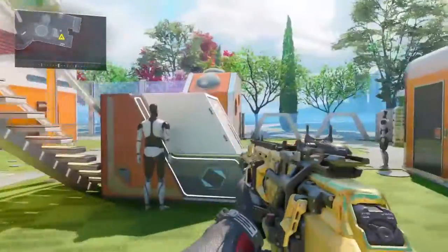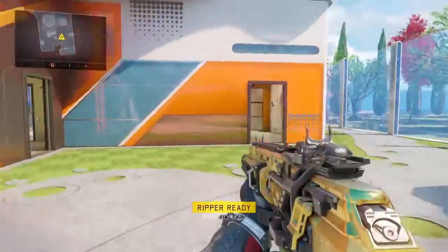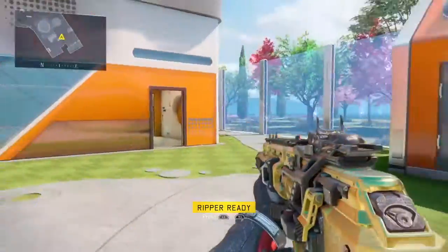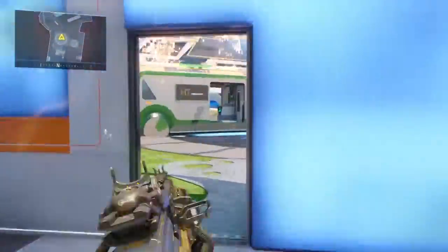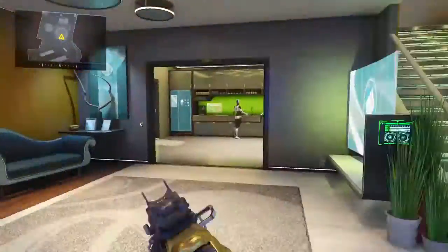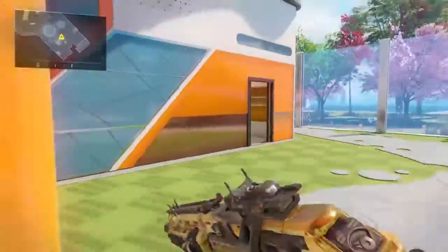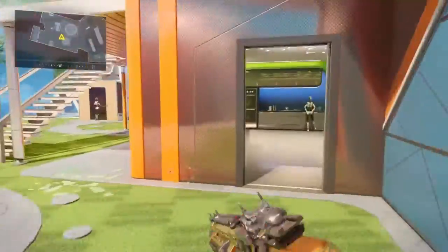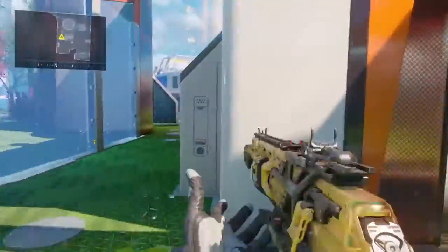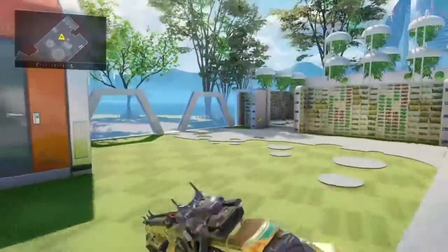Another thing — the radar on the top left corner, you want to be looking at that every couple of seconds so you know where all enemies are on the map. That's how I know where all the enemies are in my games. I look at it every two to three seconds, and wherever I see an enemy, I go to that exact spot and kill the person — or they kill me — either way, I know where the person is.